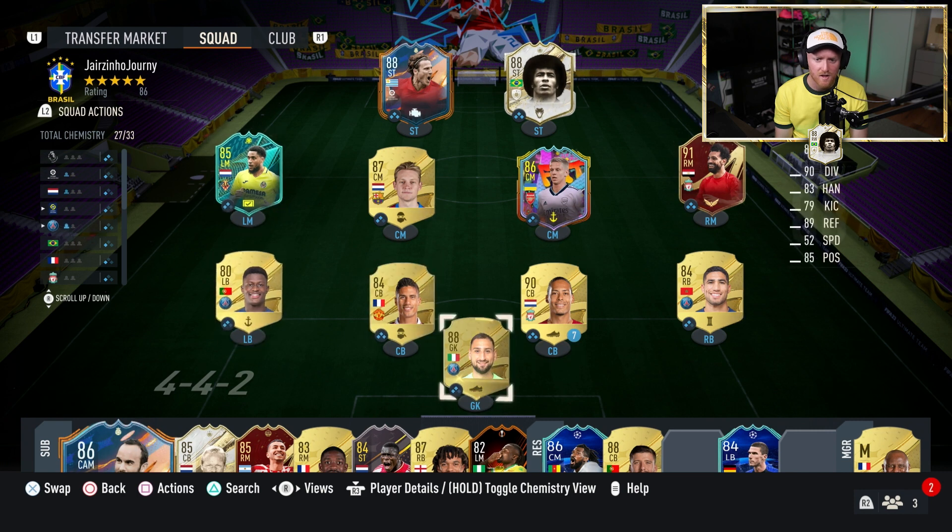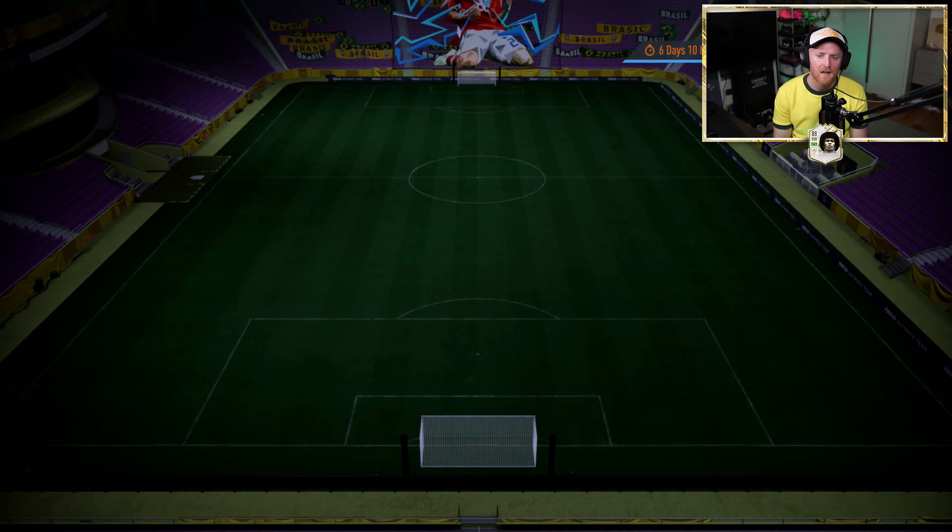Obviously Dan Juma, Nurmanj, Donnarumma and Hakimi all on two chem. Everyone else — and De Jong and Zinchenko on two chem. Not to worry, we're improving. Five matches remaining, 14 points. Obviously we need that coveted 20-point mark to qualify for FUT Gems.